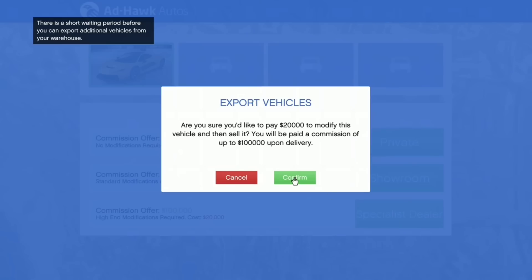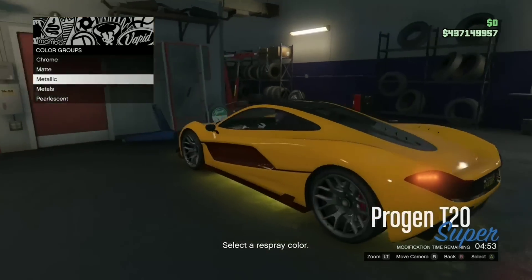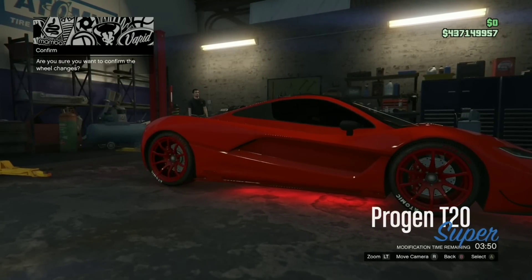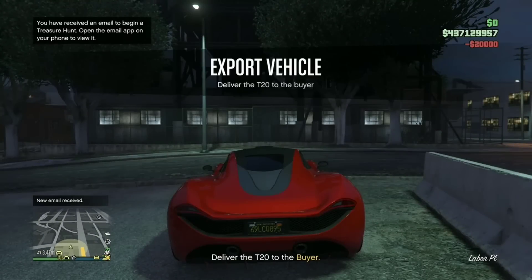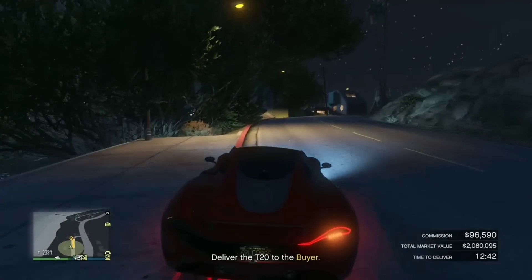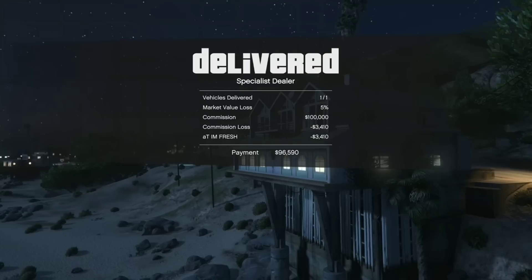Click export, select the most expensive option, and press confirm. Then customize the car as required — just do it fast. Once fully upgraded, you sell it to the specialist dealer. The mission is basically just driving to a location. It was 3.4 miles away. I lost a tiny bit from crashing, but I still made $96,000 — it's that simple.